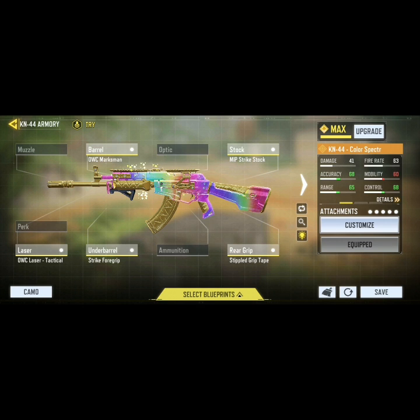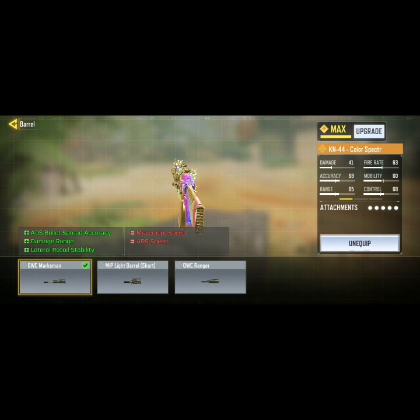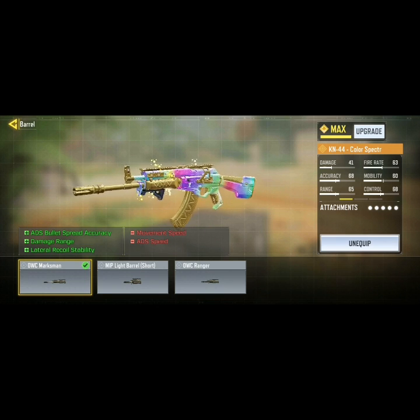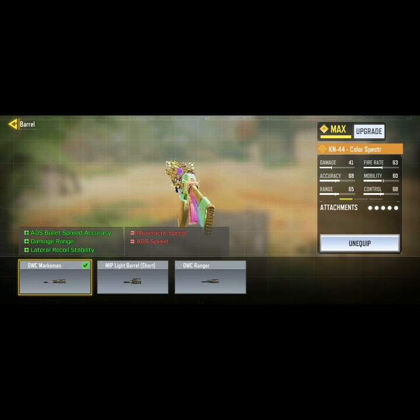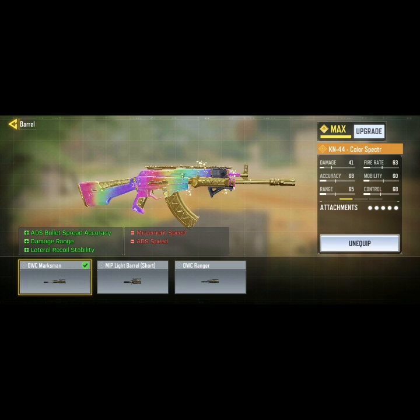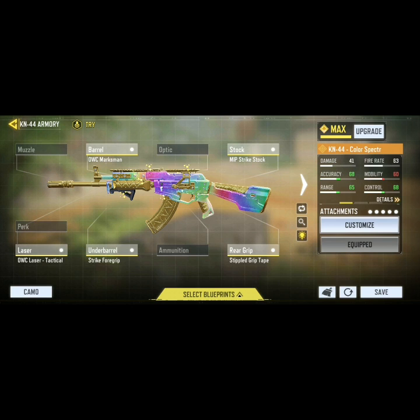Here's the class — it's a phenomenal class. I'm playing the OWC Marksman barrel because it's just crazy. The KN actually got a lateral recoil nerf, so it gets a lot of lateral recoil. This barrel improves damage range and also ADS bullet spread accuracy. You can also play the Ranger barrel if you want more mobility, but this one is really better if you want to be more precise.